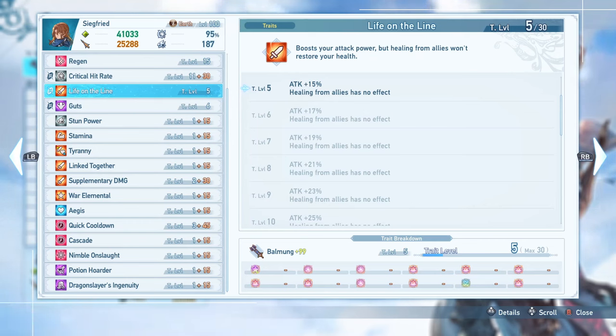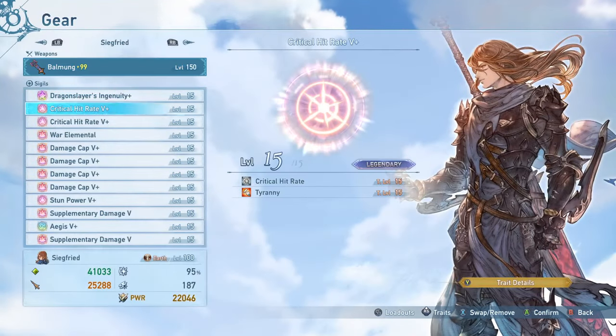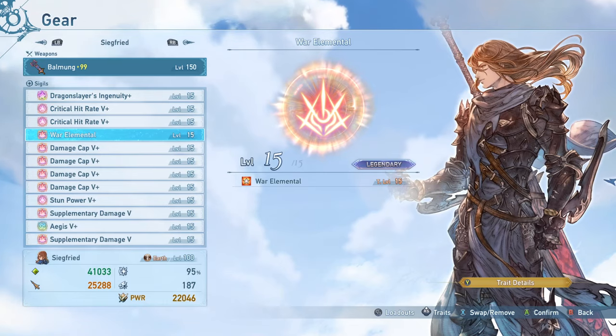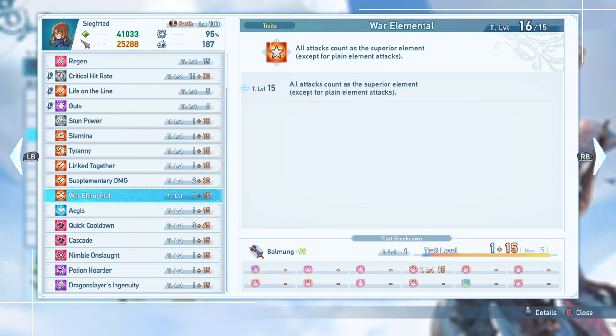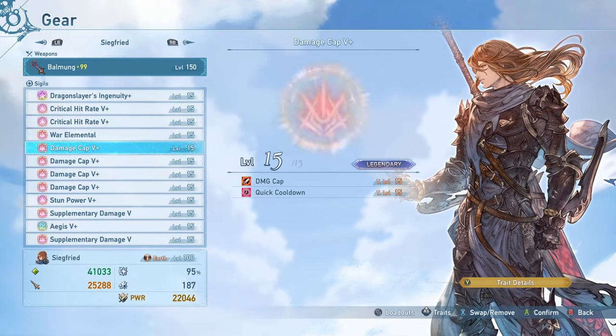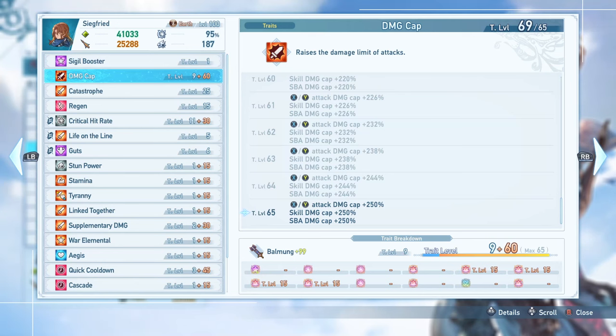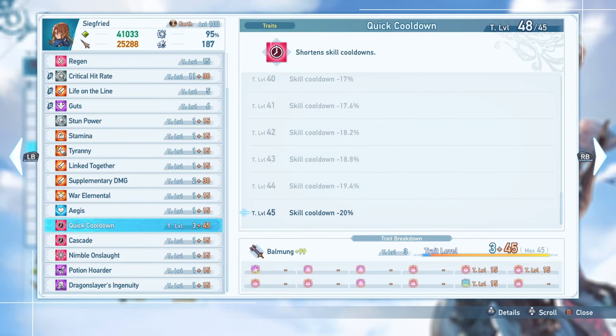Guts is really nice — since it's not level 15 I'm not getting a huge benefit, but basically every five and a half minutes you get at least one freebie: you live with one HP no matter what. I'm also running War Elemental, which is an almost required sub trait giving you a free 20% damage boost that ignores damage cap, with all attacks counting as superior element — very good effect to have on basically everyone. And then I've got my obligatory four Damage Cap 5 pluses. Two of these have Quick Cooldown on them, which is great on Siegfried — having all those ways to reduce your cooldowns even further along with Dragonslayer's Ingenuity is awesome.